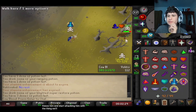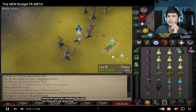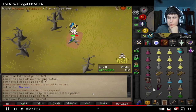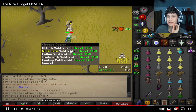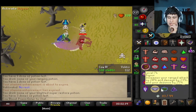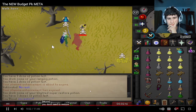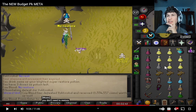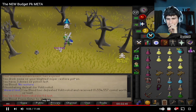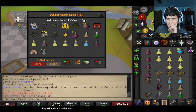Look at him send it to multi — he's trying to lure. He might be... oh, he got the prayer up. He might die here. Dead. You don't need to restore. Let's see if he parts the inferno guys — he did, maybe. Yeah, he did.